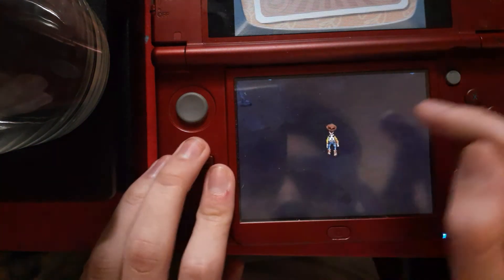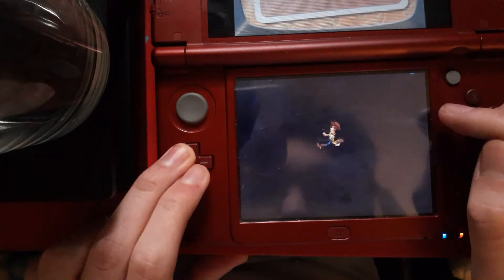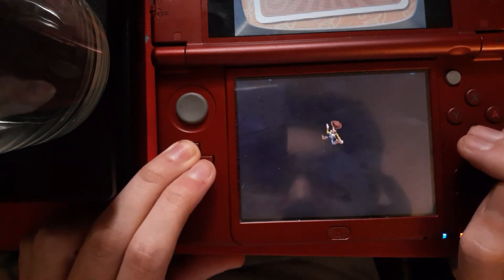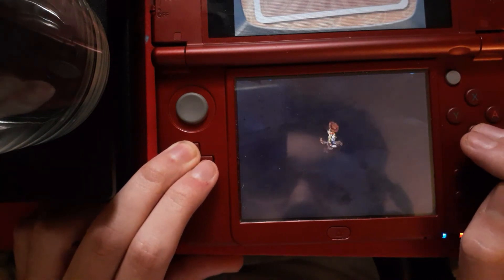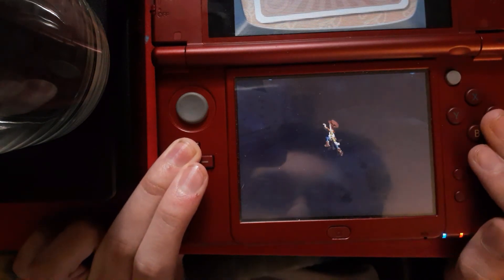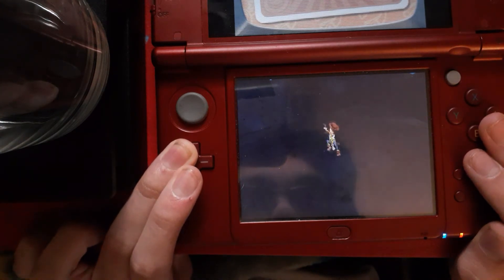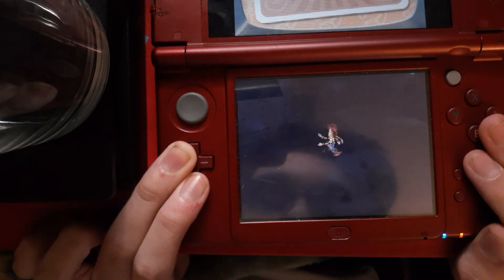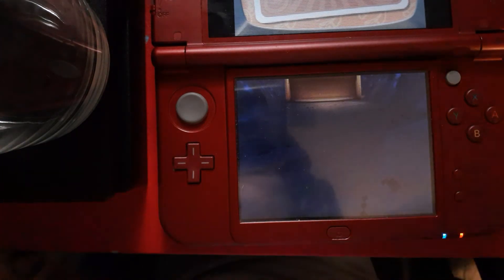Once it's about to go off screen, I like to hold kind of up-left and alternate. You just want to make sure that you don't go in bounds — that part you kind of have to figure out for yourself. Basically this next part you just have to be careful not to go back in bounds. When you get over here, hold up-left, sometimes alternating up-left and left, just so you can get in here. Sometimes the camera will move but just keep moving left and up-left.